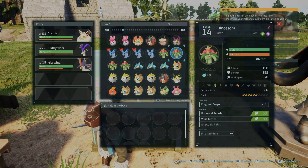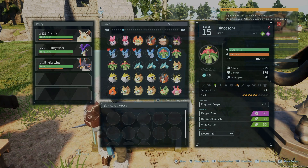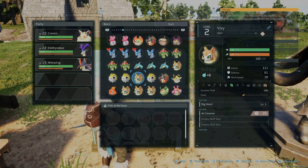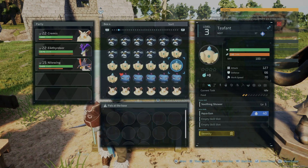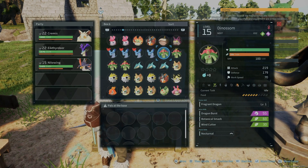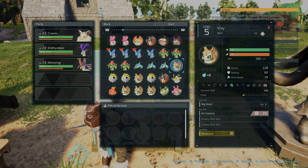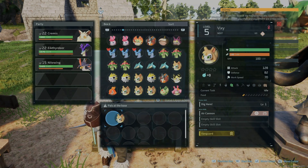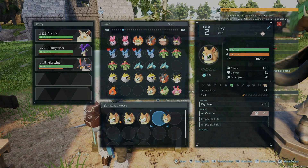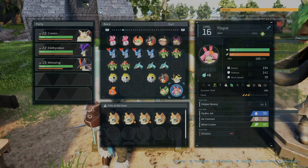I caught some Dinossom. You guys know about the Chillet and the Serpent. I found these Vixies — I've seen a video saying the Vixies work kind of like the Malris on the farm. Where the Malris gives you gold when working on the farm, the Vixies will actually dig up pal balls. I have so many of these — it's not that I'm trying to cheat the system, I'll explain that in a minute. They should all go to the farm.